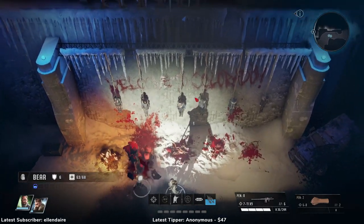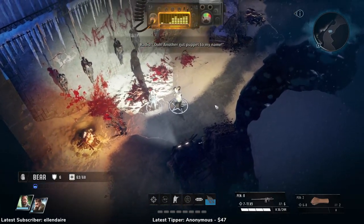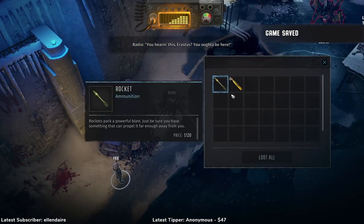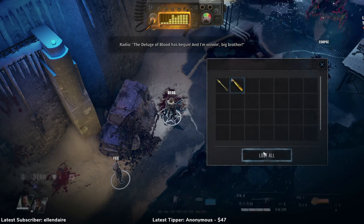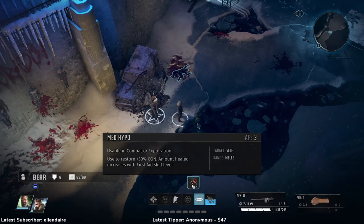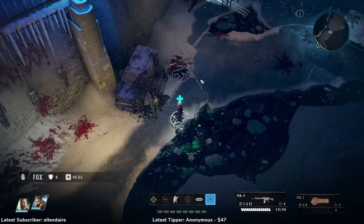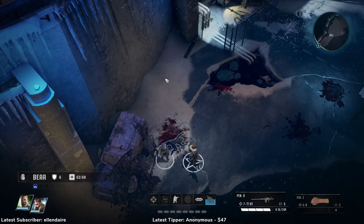This looks interesting. That guy had a bad day. We found a rocket and some ammunition. We should definitely heal Bear up a little bit. Let's do that really quick, because you don't just heal automatically when combat ends. That would be too easy.